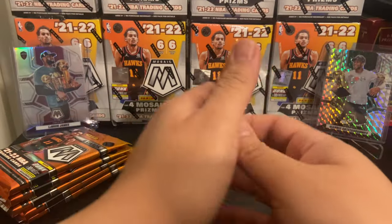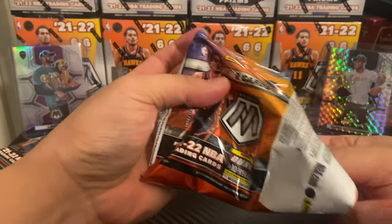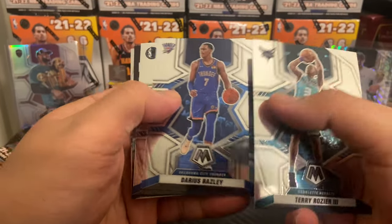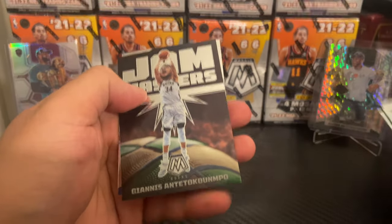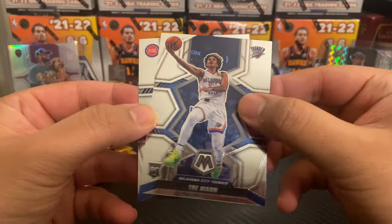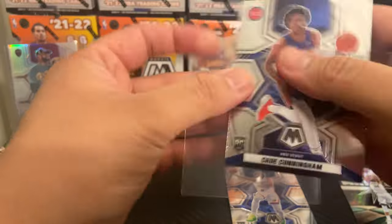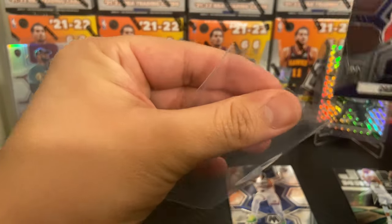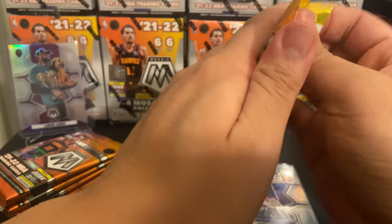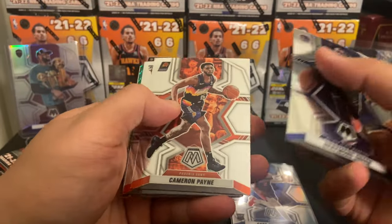Blaster number one, pack number one. Starting off with Terry Rozier, Tim Hardaway Jr., Jam Masters Giannis Antetokounmpo — very nice. First rookie of the day is Trae Young and a Cade Cunningham NBA debut — very nice. Go ahead and sleeve up this Cade Cunningham. Get well soon, we will see you next season. Pack number two: Draymond, Cameron Payne, Patrick Williams, Montrezl Harrell.